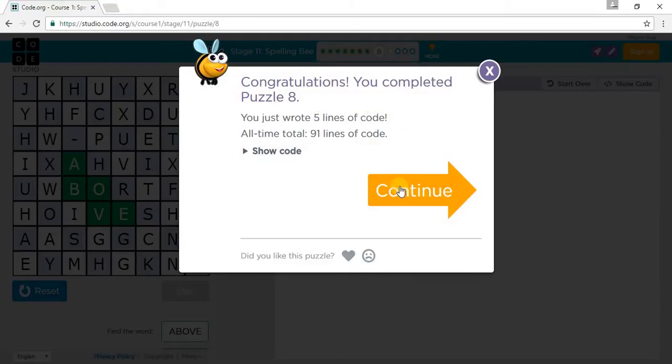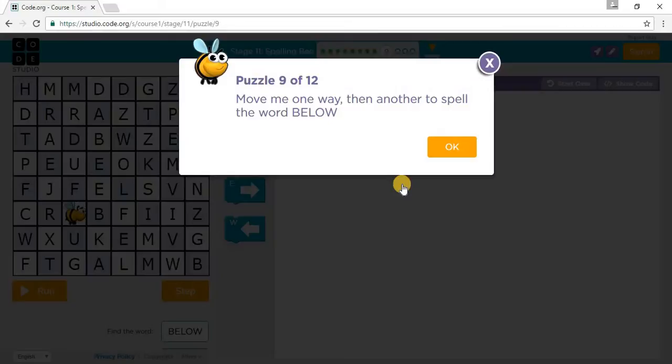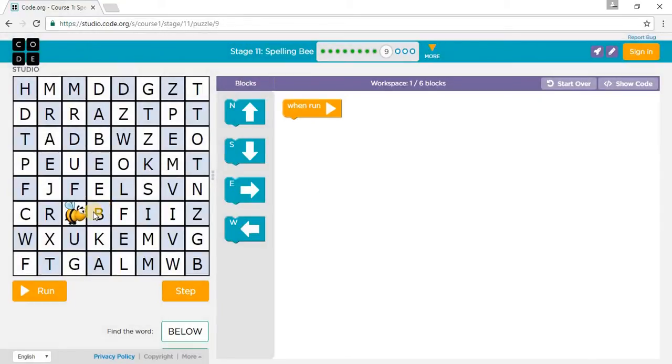We've completed Puzzle 8. Let's go to Puzzle 9. It says: move me one way and then another to spell BELOW. B — one east, one north, one east, one north, and one north. So: one east, one north, one east, one east, one north, one east, then a north and a north.